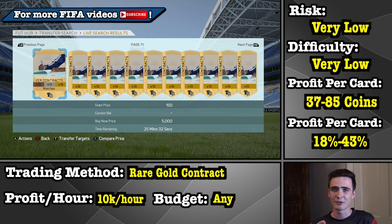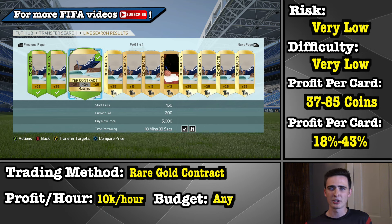I also want to make a note that if you're watching this a little bit later on in FIFA, there's a good chance that the prices of these contracts have actually risen a bit. If that's the case, just go ahead and raise your bid price to 250 coins and then raise your selling price to 300 minimum bid and 350 maximum bid. I'm going to go ahead and bid on a couple of these and then come back once they expire and show you how you want to relist them.